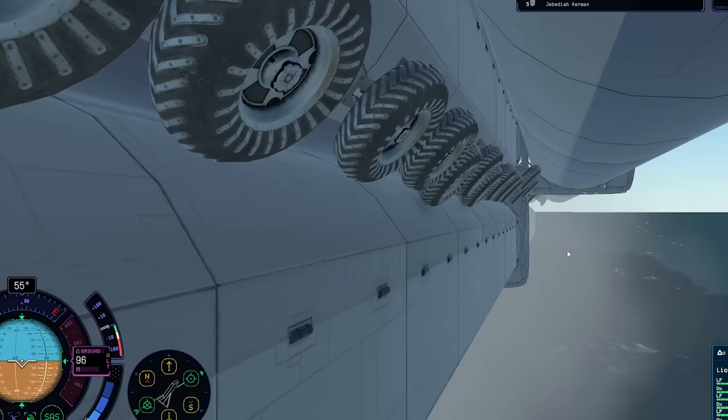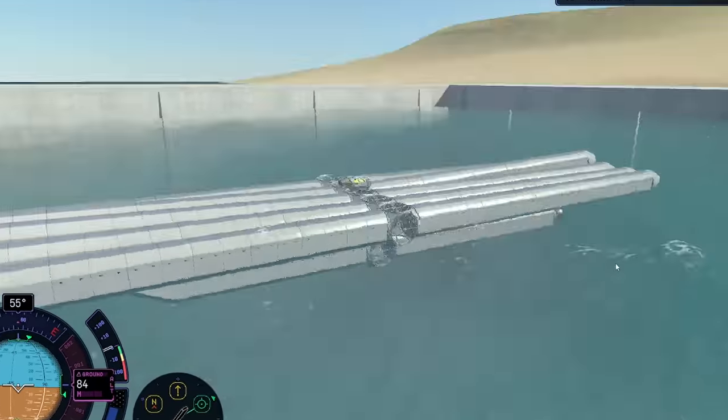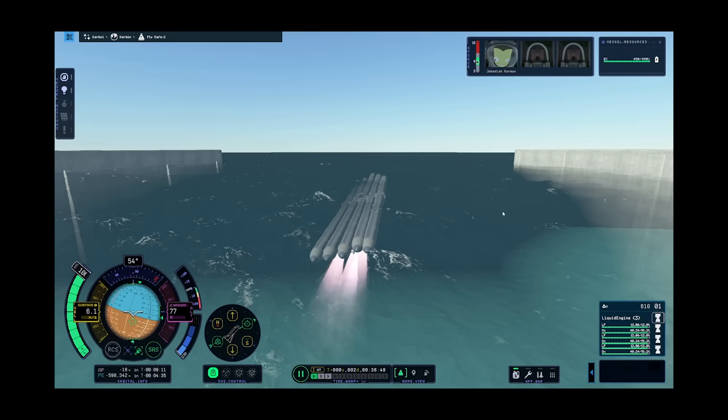Starting to question why all your designs require everything to be covered in wheels. And then I guess we'll launch and see if there's any logic behind this theory. Frame rate a lot slower. Are we floating? No, we're still sinking. Starboard, launch the rudder — I'm sure that's a ship saying.